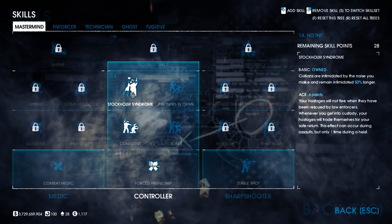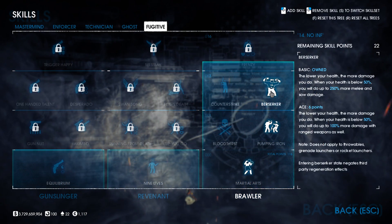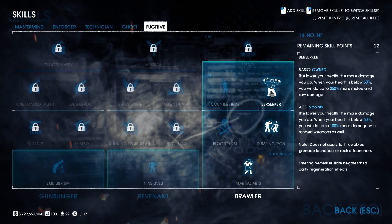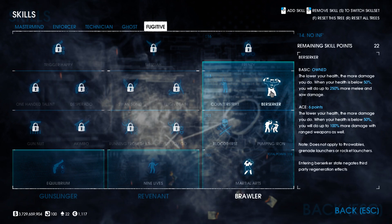You must not forget to keep using your loud weapon to create noise, or civilians will get up, run away, and call the cops. Next, in the Fugitive tree, take Martial Arts and Pumping Iron Basic in order to get to Berserker Basic. This skill is purely to help with the saw in a stealth heist — typically a saw on a deposit box takes two quick taps of the mouse, but with Berserker activated, it only takes one.